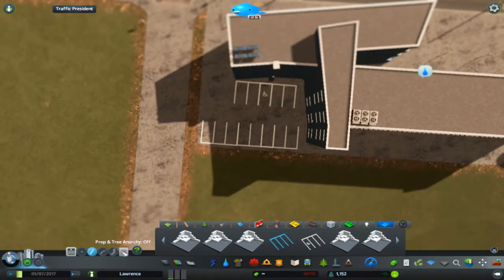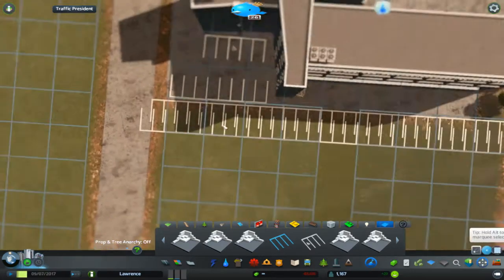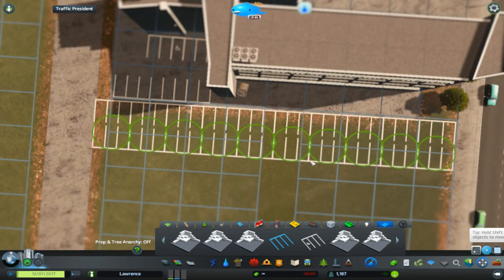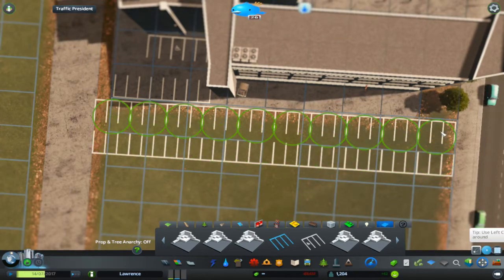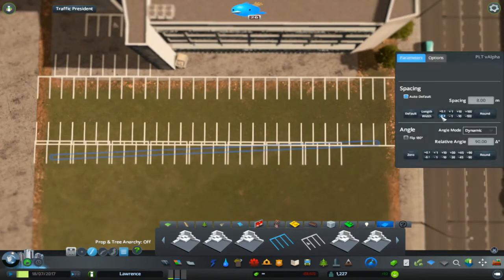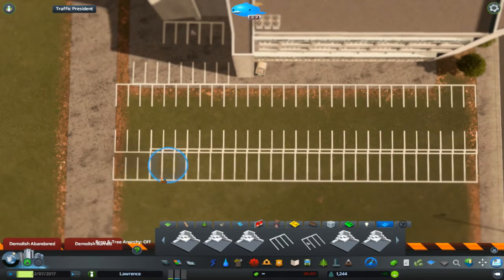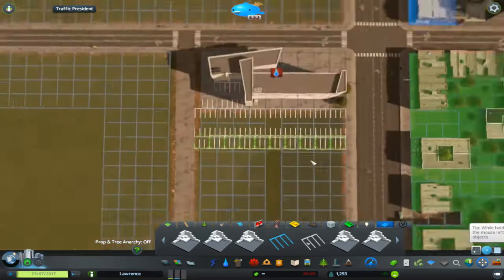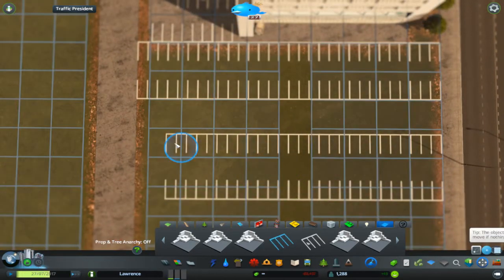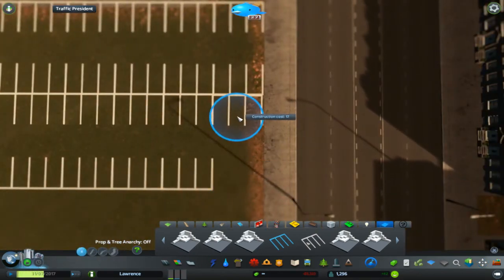I'm setting up the parking lot that's going to be in the rear of the high school building. I don't see a reason for it to be super large since students could walk given its proximity to the community, but a parking lot was necessary for students who lived far away. The school already comes with its own parking visible at the top of the screen, but that was way too small — I considered that the teacher lot — so I had to make a student lot in the rear using the prop line tool.